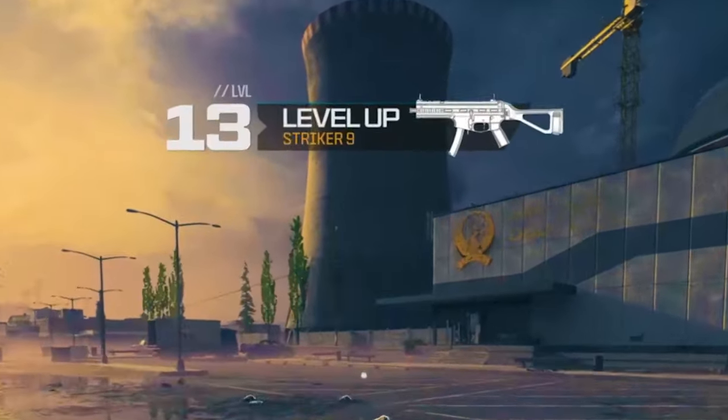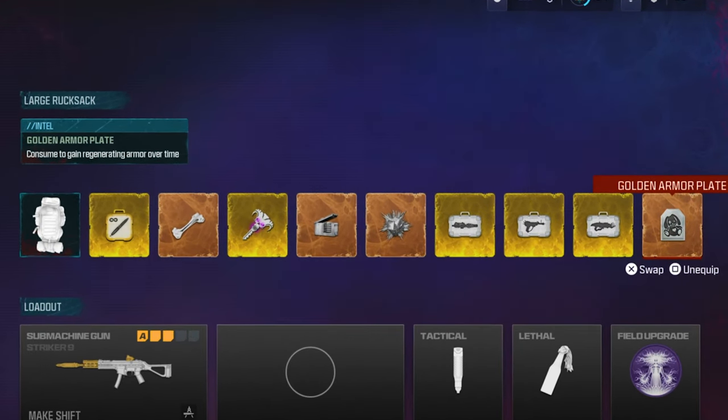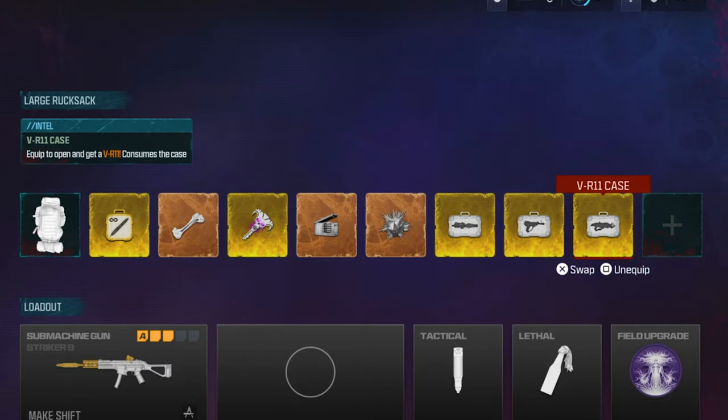Go ahead, get the weapon that you want to level up in zombies and then get all the schematics and cases that are going to make you get stronger and better in the game so you don't die, because you want to last as long as possible.